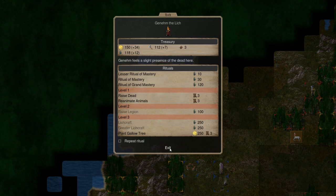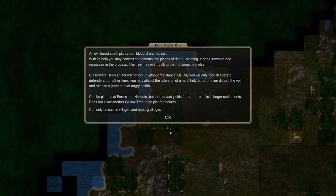The Gallo Tree can be planted in a village, which messes it up and grants you some extra hands income, which is always welcome because of how hard it is to accumulate hands in this game.